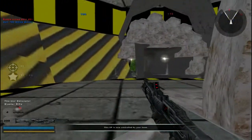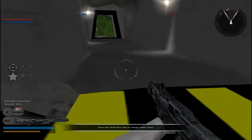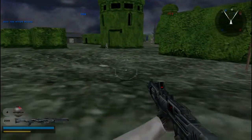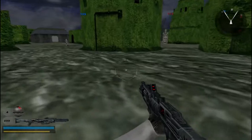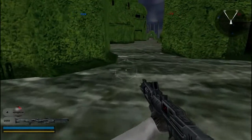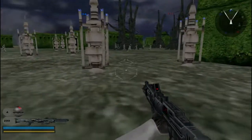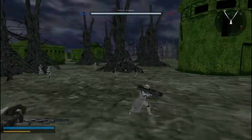Droidekas are so strong in infantry-only combat. You can really, really use them strategically. Just flank with them — just press on with your regular troopers. They can give suppressor fire with rockets, and then flank with two or three Droidekas, and oh man, you will do so much damage.